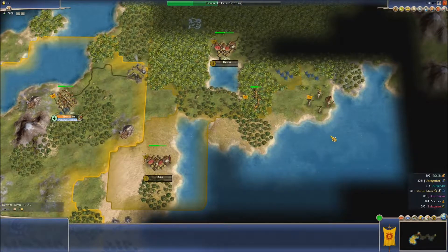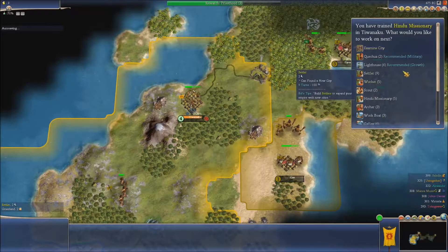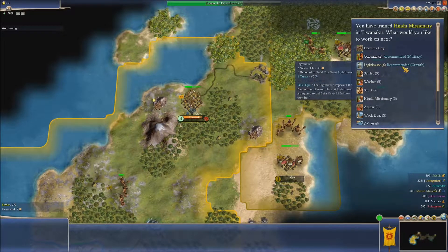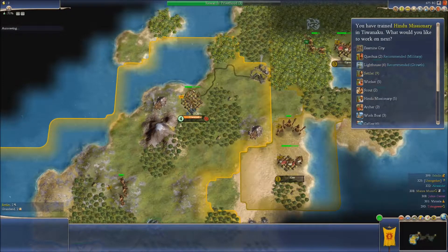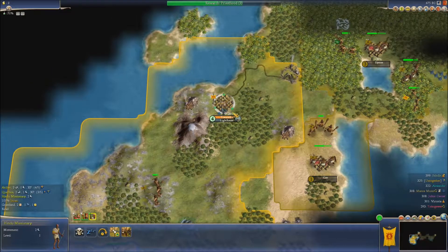So they're heading there — I want them to get in there as well. Next turn we will found a city. So a Hindu missionary is here. Now a lighthouse — food output of water tiles. Given there's a lot of forest and mines around there, that's not a bad idea for that city, so we'll do that.